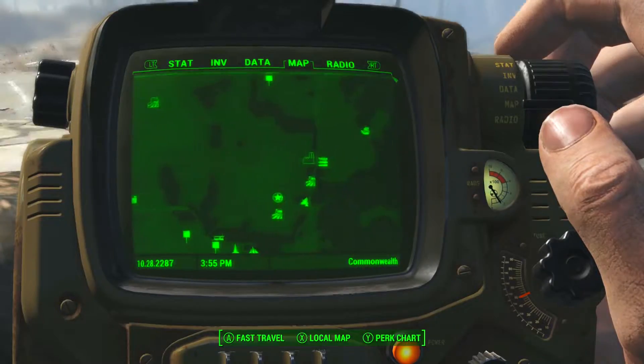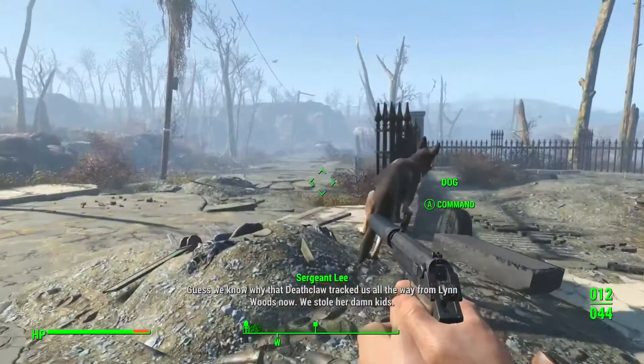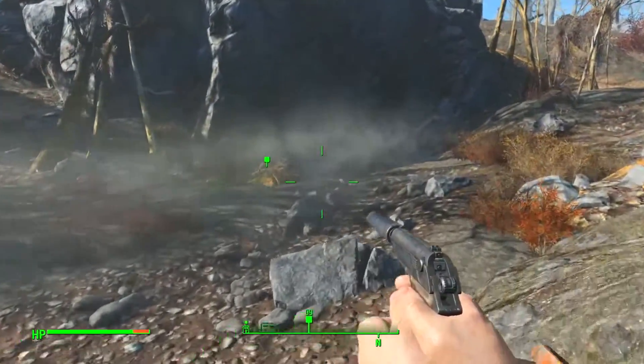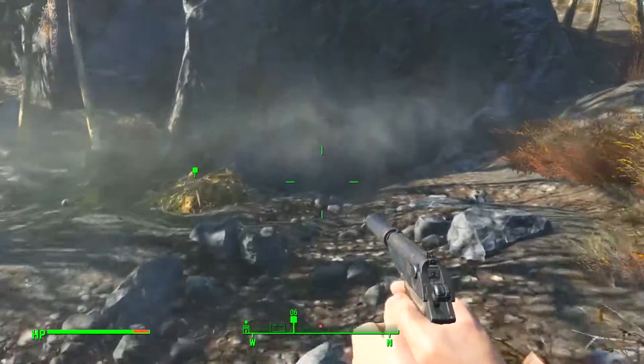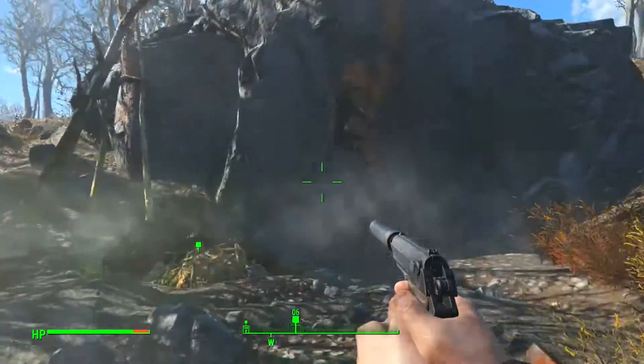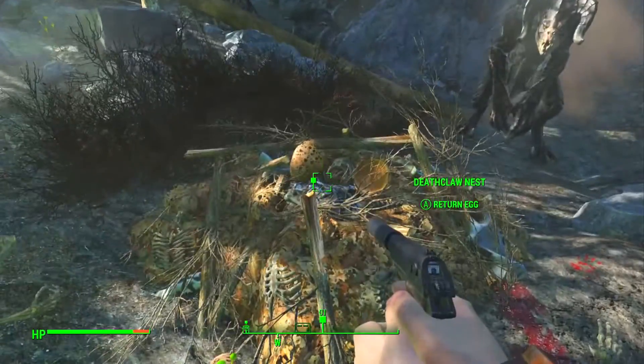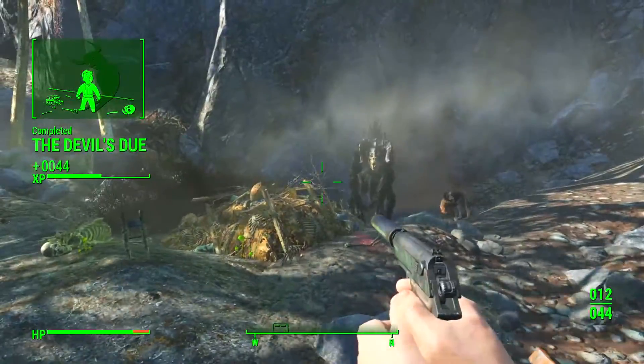Once you reach the location — it's all the way at the top north end of the map, I'll show it here — there will be a deathclaw that slides down the mountain. He'll growl and just look at you, and all you have to do is place the egg down.